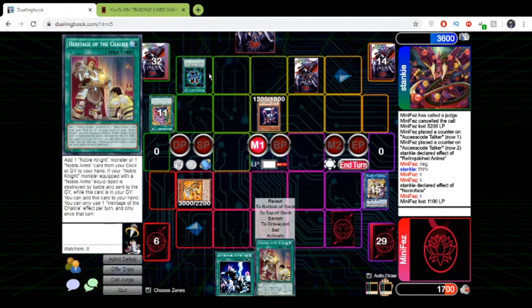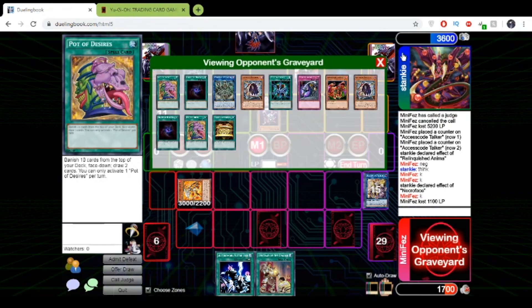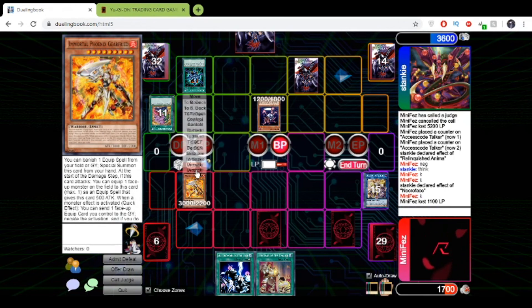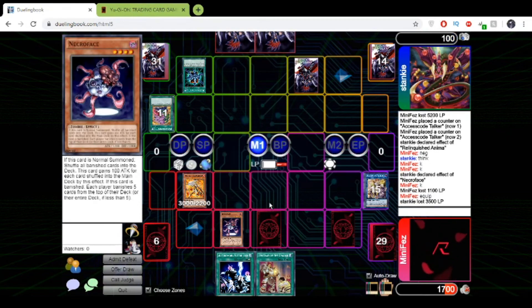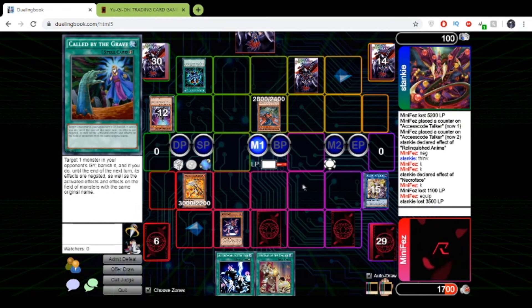My turn — I just equip a Necropass. Do I revive Grand Magu? It's game now. I can't use this because it's that clock down. We snipe this. He summons Thunder, which does nothing.